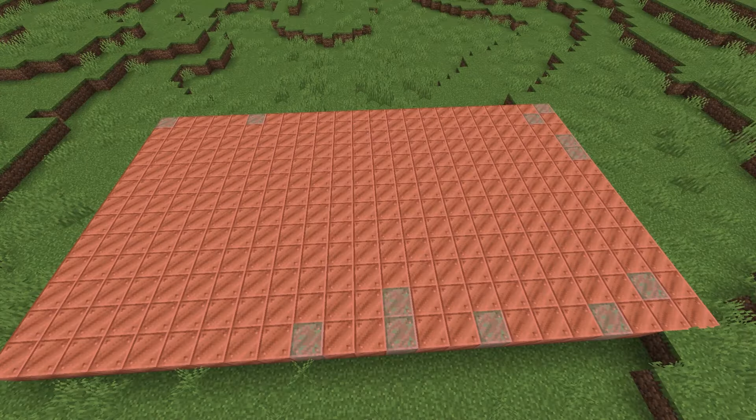The first copper block is a chiseled copper block. This is crafted with two copper slabs of the same oxidation. The stonecutter is way more efficient at crafting blocks. The chiseled copper block will have an X on the side with a square in the middle and a border on the sides.